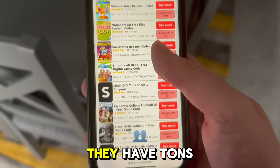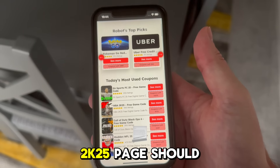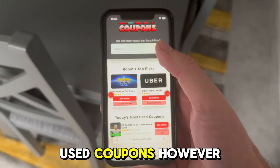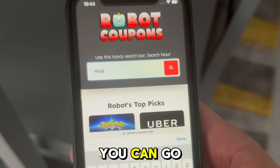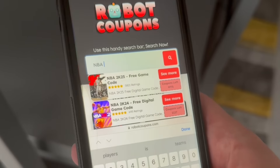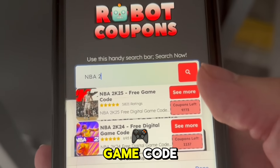You can see on my screen here they have tons of different pages. The NBA 2K25 page should be near the top because it is one of the most used coupons. However, if it's not at the top, you can go to the search bar and type in 'NBA 2K' and it will pop up — NBA 2K25 free game code.